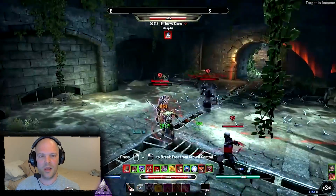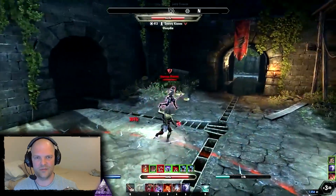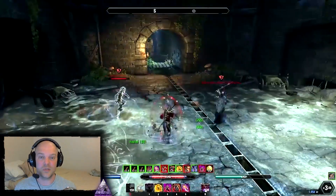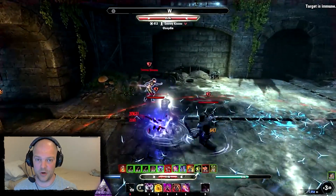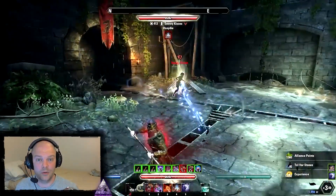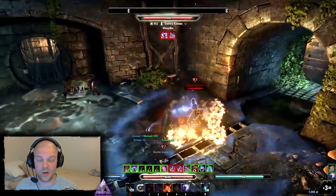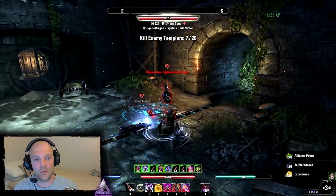That's the Champion Point side, but how does it affect gameplay? It forces you to play smarter. Right now on live there are no sustain issues whatsoever. I run around on my Nightblade with 700 magic recovery and I'm fine — I never run out. With 700, that's a problem. So the game in Morrowind forces you to play smart. Things cost a lot, so there's a risk-reward for every spell you cast. Shields are expensive, so you have to decide when to use one.